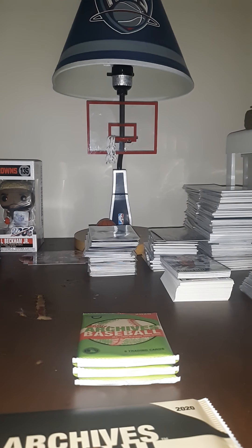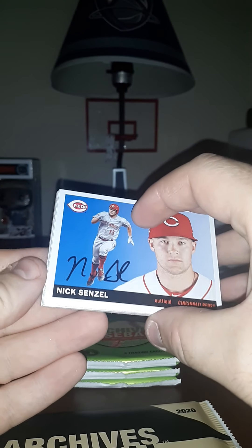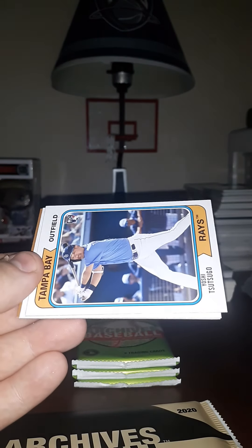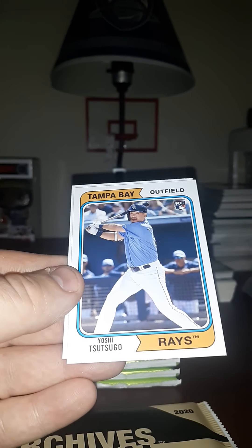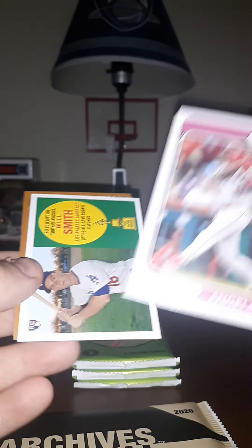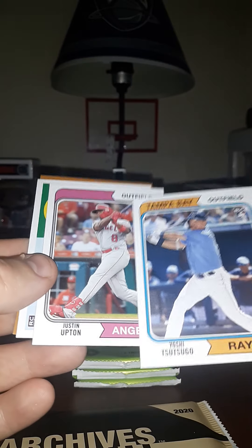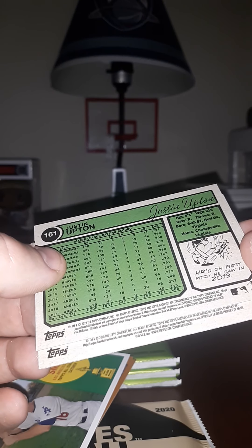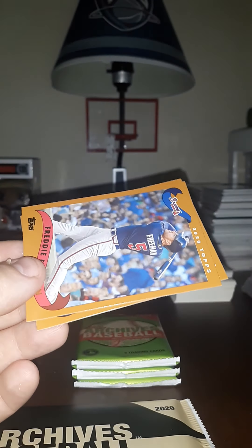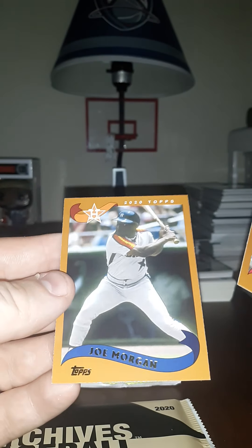Just opening my camera that way so I don't nudge it. Ernie Banks, Nick Senzel, Matt Carpenter, JD Martinez, Yoshitomo Tsutsugo rookie, Justin Upton. I think this one might be an SP because it's missing the team name up here — they both have the same number, so I don't know, I think it's weird the team name's not there. A rookie of Will Smith, Freddie Freeman, and Joe Morgan.